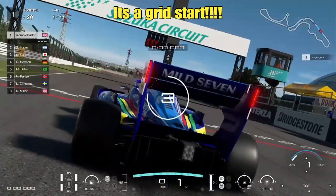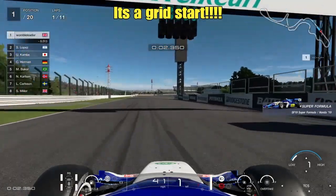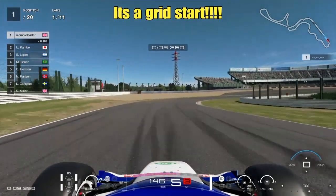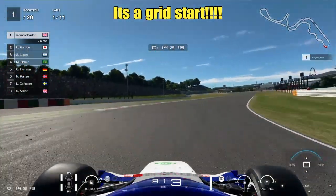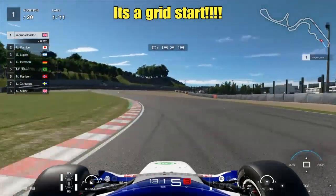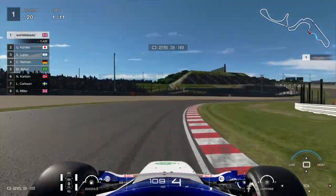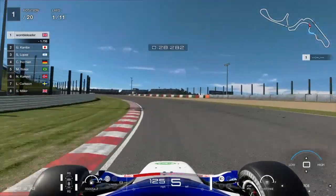Let's move on to strategy, starting with the grid start. You want to get off the line with traction control — if you don't use it, it will help the car accelerate. With the soft tyres you'll get a little bit more traction than the medium tyres, so whatever tyre you start on will give you a slight advantage or disadvantage into turn one.